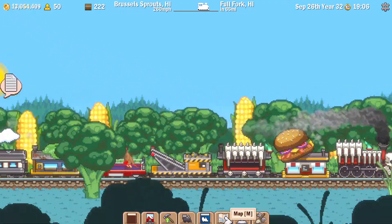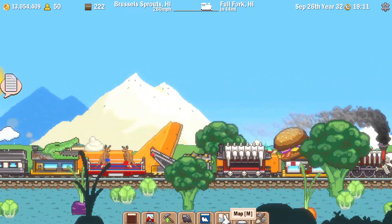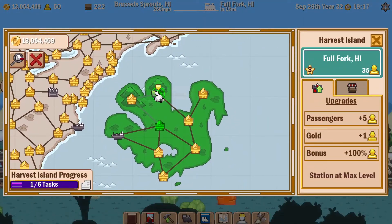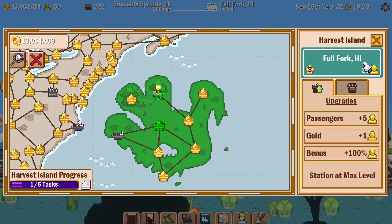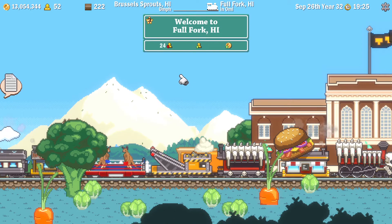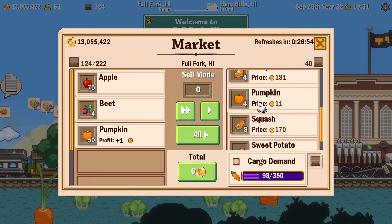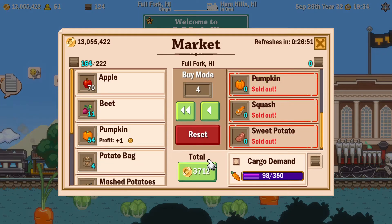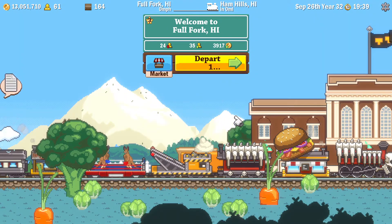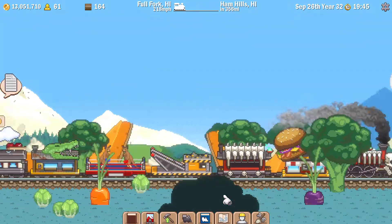This island also seems to be a lot smaller than the previous Spooky Island - I can't remember its full name, but that Halloween event island was much larger even if a large amount of it wasn't actually used. There's Full Fork, which means I can get rid of my 98 carrots even if it's not enough for everything. I'll just take it all - I'm bound to need a lot of it. I do like the graphics with all the vegetables in front of the train.